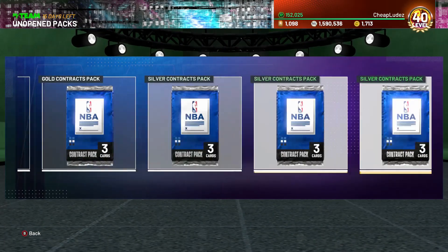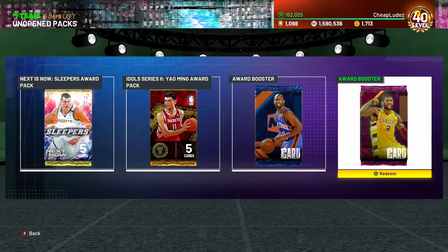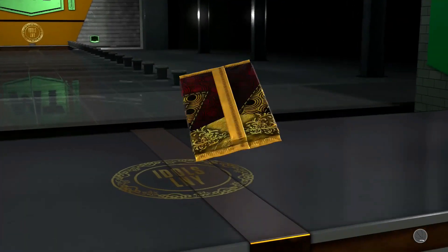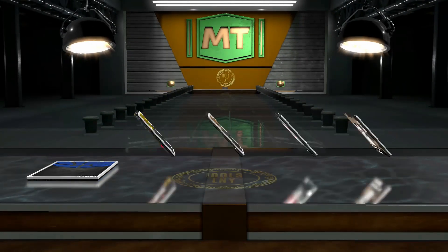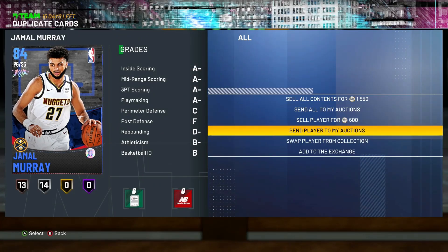There's just something about a white guy named Drew who plays for the Spurs that exudes talent. I got a Yao Ming pack - I'll take a Jeremy Lin. Never mind, I got Dwight Howard, who's still going for like 5k for some reason, so I'm cool with that actually.